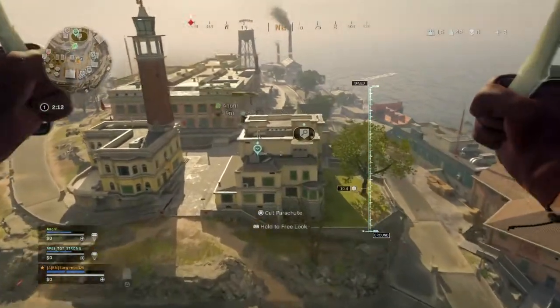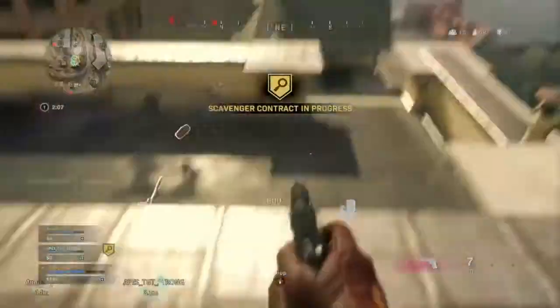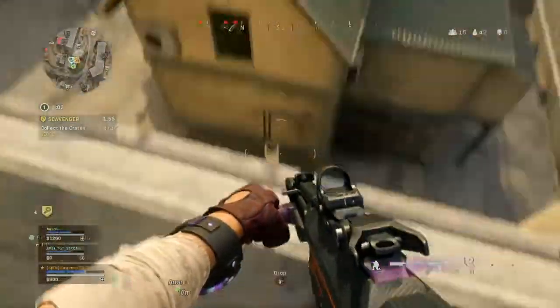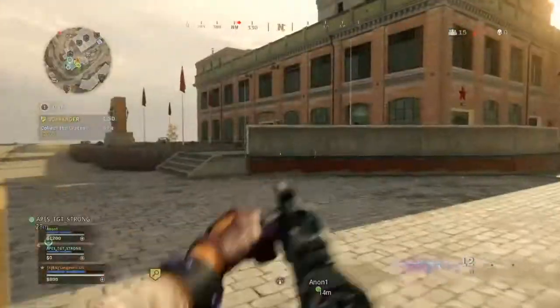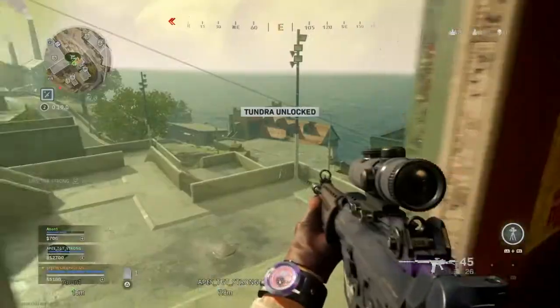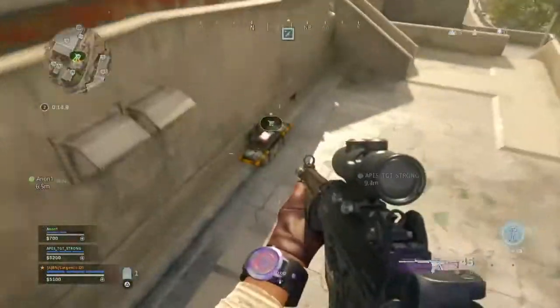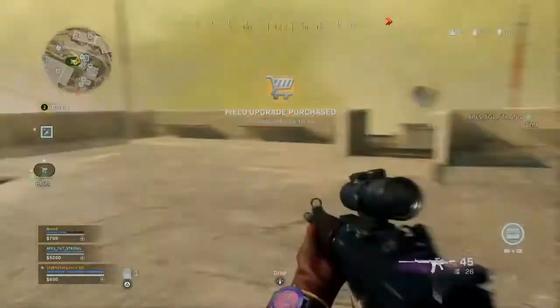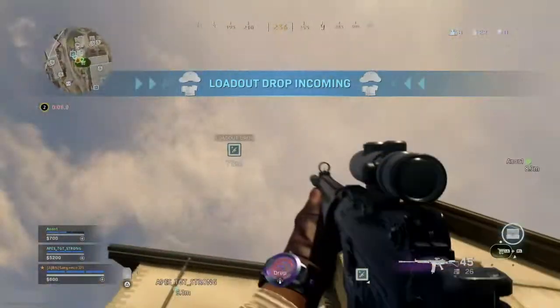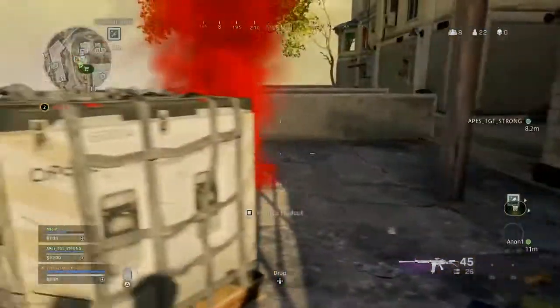Now this loadout is a mixture of previous loadouts plus a little spice. This loadout packs a punch because the secondary to this class is the 725. In my opinion, the second best shotgun you can run in this game. I say second best because if you use the R9 and unlock the Dragon's Breath bullets, that is by far the most overpowered thing in this game. I don't have that — I'm still working on getting that — so until then, the 725 is the next best thing.